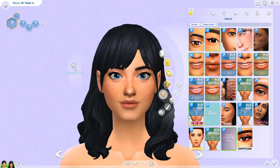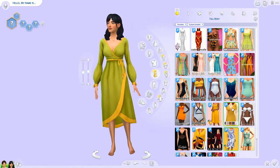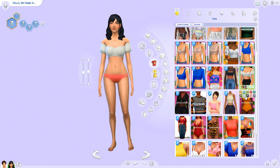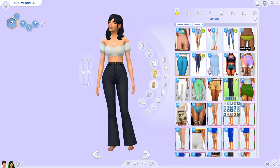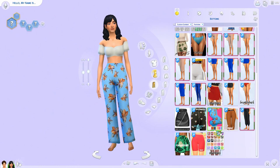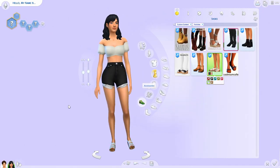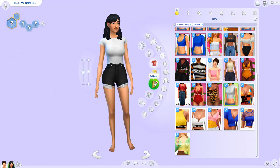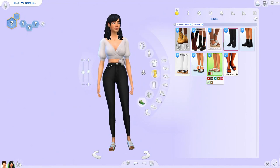I didn't spend as long as usual picking out hair this time — I'm sure I still went through every single hair I have before eventually picking one. The video itself isn't too long because I just did an everyday outfit for them, since the other outfits aren't really taken into account when making the child Sim. So I'll let you watch the rest of her getting ready, and then we'll jump in to the randomization.